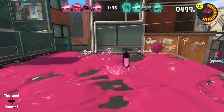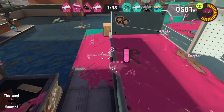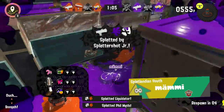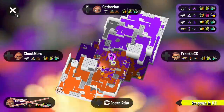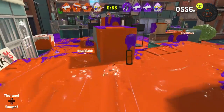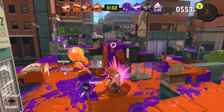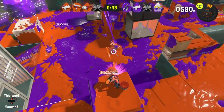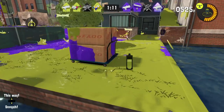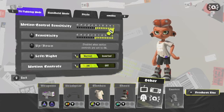The second tip is that this game offers two methods of controlling your inkling or octoling: with your stick or with motion controls. If you're able to, you should switch over to motion controls. It might be daunting at first, and if you don't like motion controls or are just used to the stick it's hard to get used to, but your game will improve so much. Your accuracy for aiming at opponents is so high using the gyroscope in your controllers.